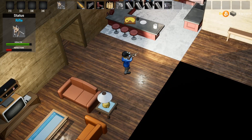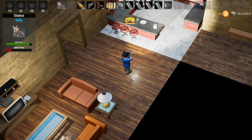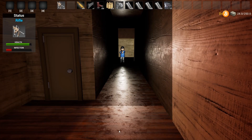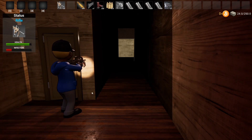The currency in the game is bitcoin. You can find USB sticks throughout the game, plug them into your computer, and take the bitcoin. I'll get into that in a minute — let's go down to the basement and I'll show you how the infection system works. I think it's pretty awesome.